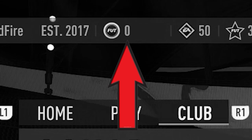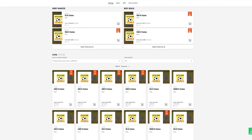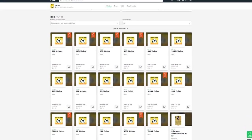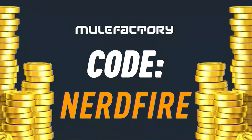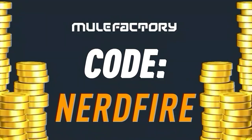Have you guys got a terrible team, no coins, and you want to buy some of the brand new players from the Future Stars promo? Look no further than MuleFactory.com. Go over there to get the cheapest, most safe, reliable coins and use the code NERDFIRE at the checkout for 5% off your order. The link is in the description down below.